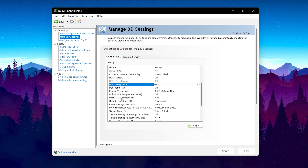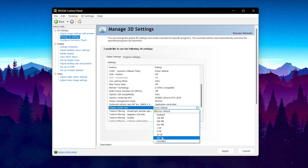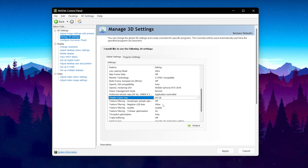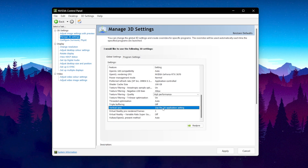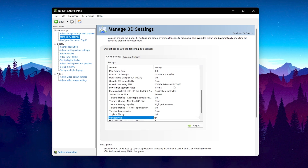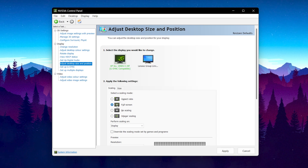Scroll down and find OpenGL GDI compatibility — set it to auto. For OpenGL rendering GPU, click the dropdown and set it to your NVIDIA GPU. For shader cache size, select the highest number available, which is 100GB. Go to texture filtering quality and set it to high performance. Scroll all the way down and find vertical sync — set it to off. Click the apply changes button. Then go to display settings, find 'adjust desktop size and position,' set the scaling mode to full screen so you get full screen whenever using a stretched resolution without black bars. Apply changes.